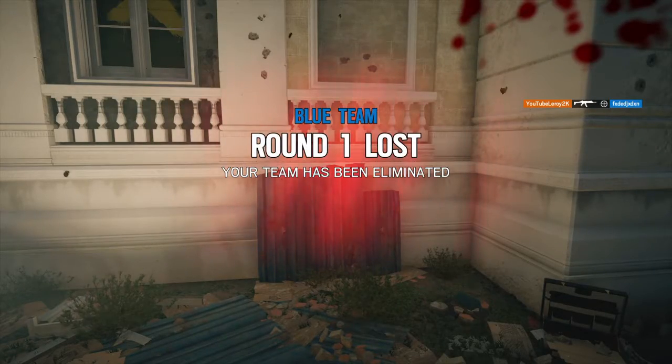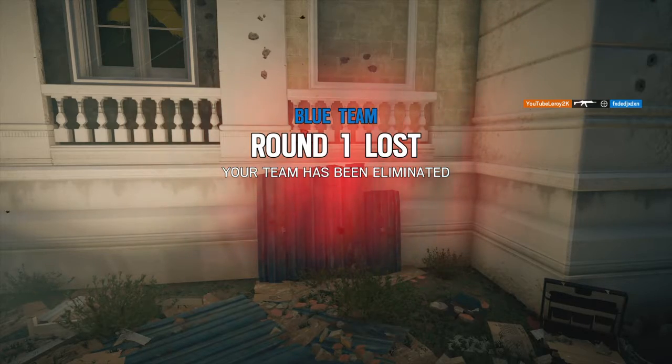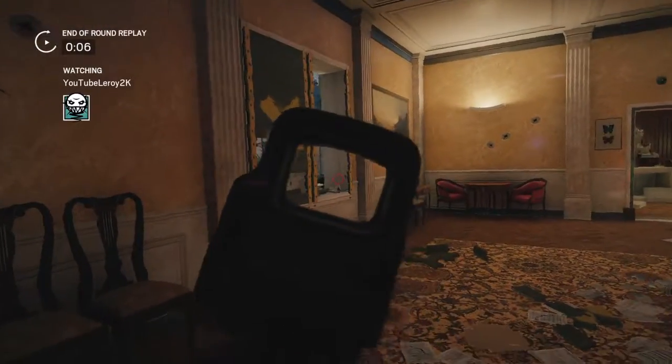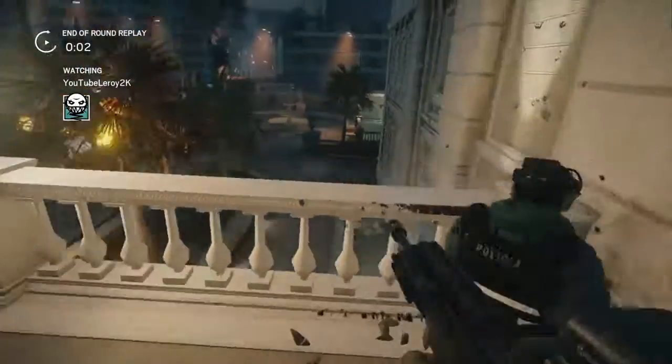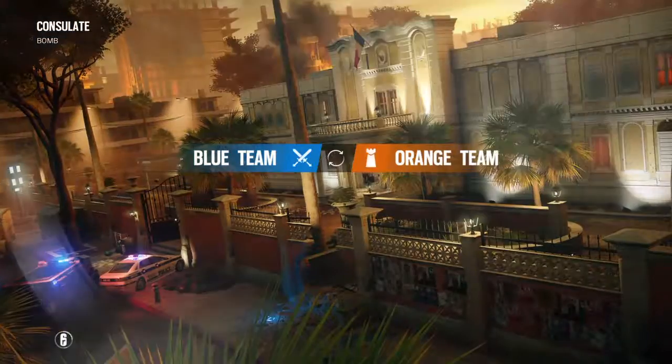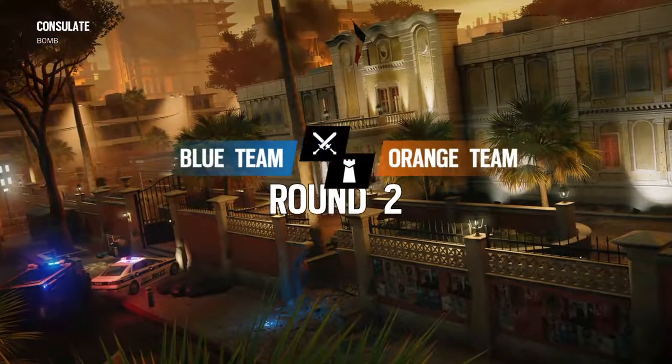Yeah, why is he turning away? I have no idea why he did that. The strategy was good, but he made it even easier. He had someone run out — so the bait's either... yeah, and he knew not to shoot at him. But why the heck are you turning the opposite direction? Like it's gonna do something.